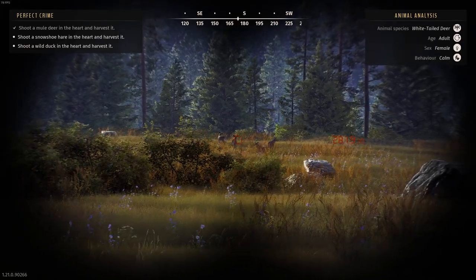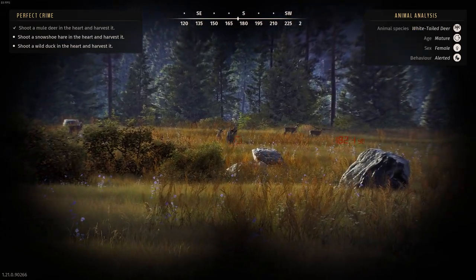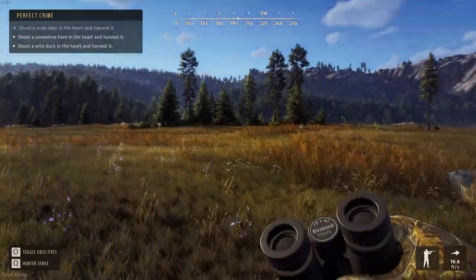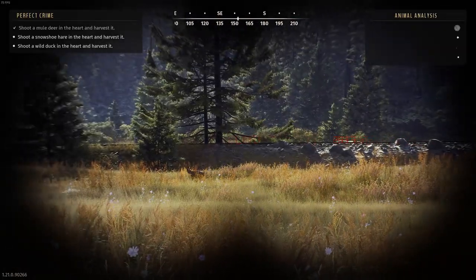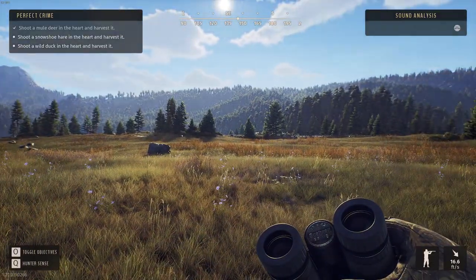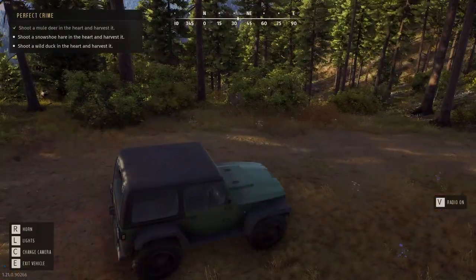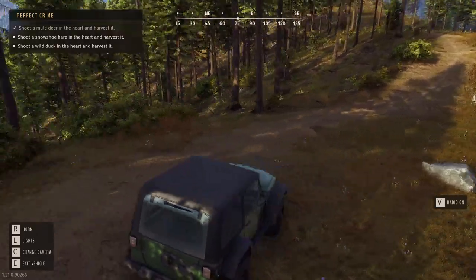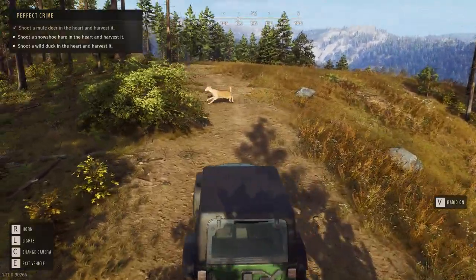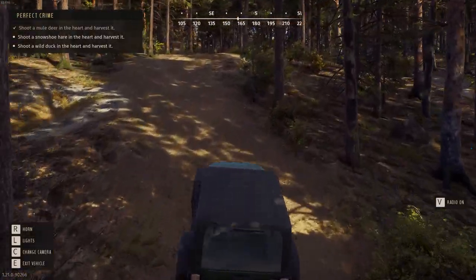White-tailed deer are called that name due to the white color of the underside of their tail. When nervous or spooked, white-tailed deer will raise their tail, which signals to other deer that something is not right. The deer will run with their tail upright, waving it back and forth, which mimics a white flag — essentially telling everyone around them about the impending danger nearby. In addition, you can often hear deer snort-wheeze in your direction when they become alerted to your presence. A snort-wheeze is essentially their way of saying back off or else.